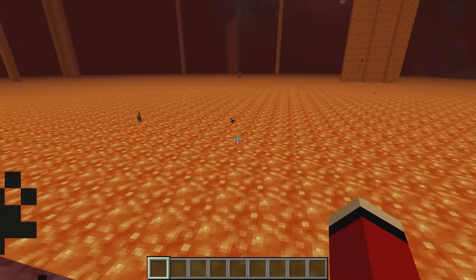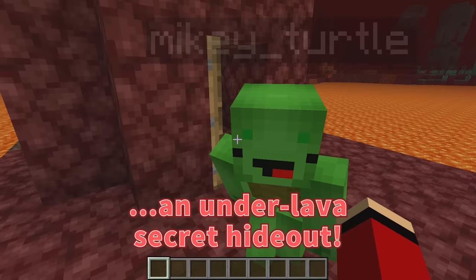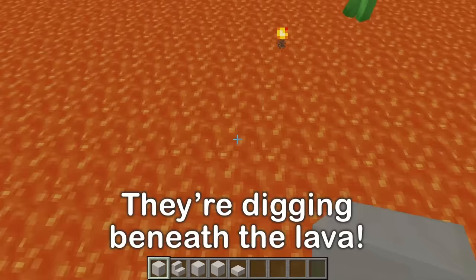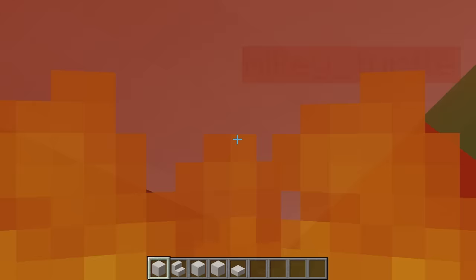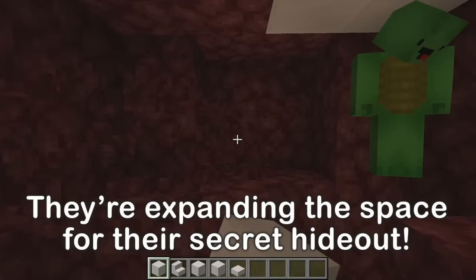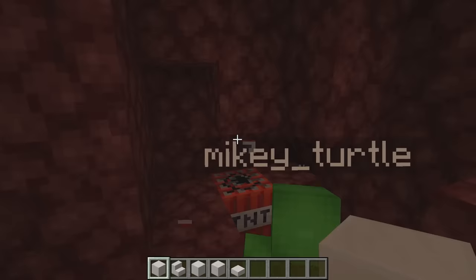Now, where should we build it? Mikey, what if we build an under-lava secret hideout? Is that even possible? I'm sure it'll be fine, just watch. Let's dig under the lava here. It can be done, watch. Oops, I fell. Mikey, let's block off the ceiling. Now, Mikey, let's carve out this area — this will be where we'll make the secret hideout, under a sea of lava. TNT? Don't blow open the roof. We should use it further down.